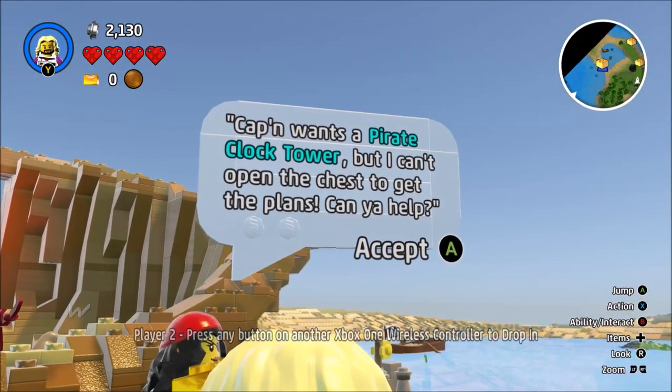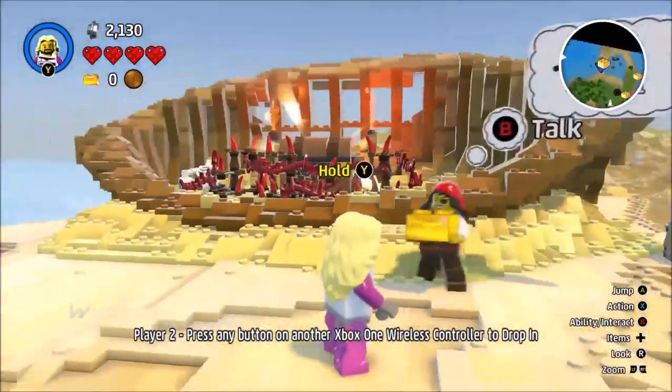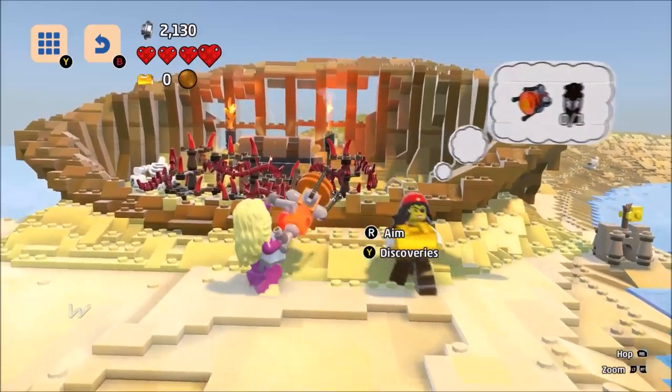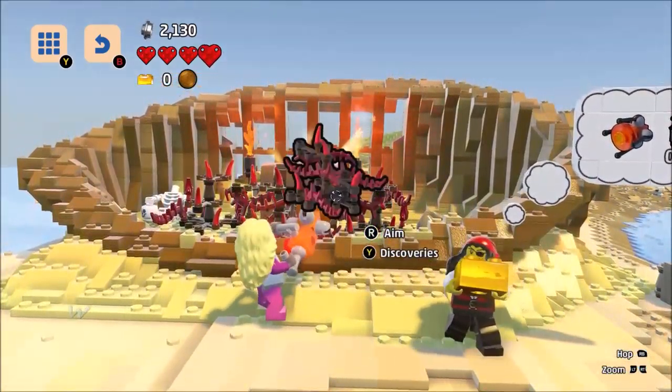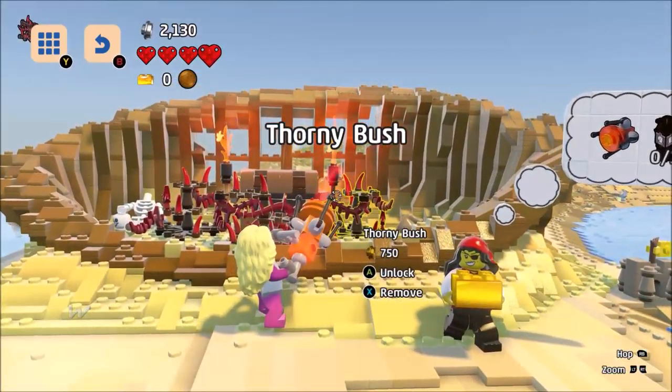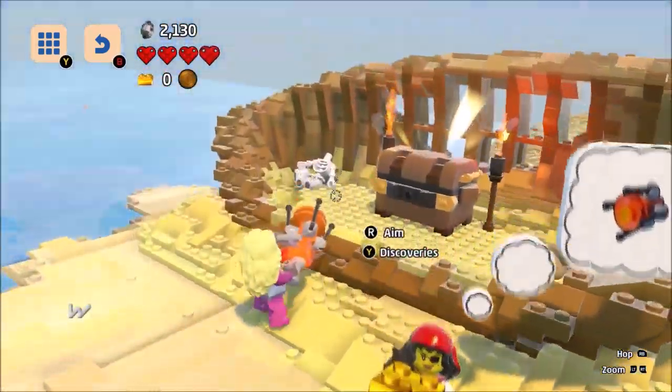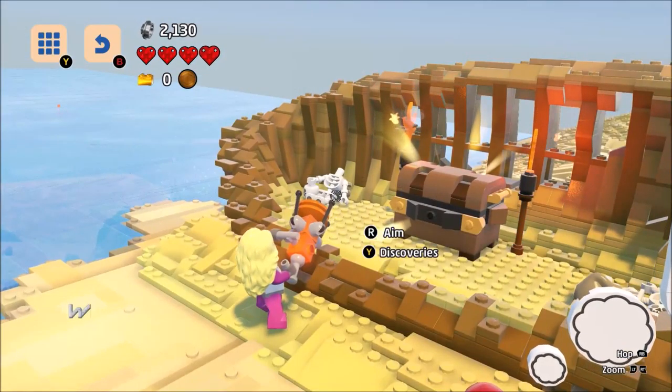Captain wants a pirate clock tower, but I can't open the chest to get the plans — can you help? Yes I can. Discover. Thorny book — remove. Oh, I can just remove them. That's clever.